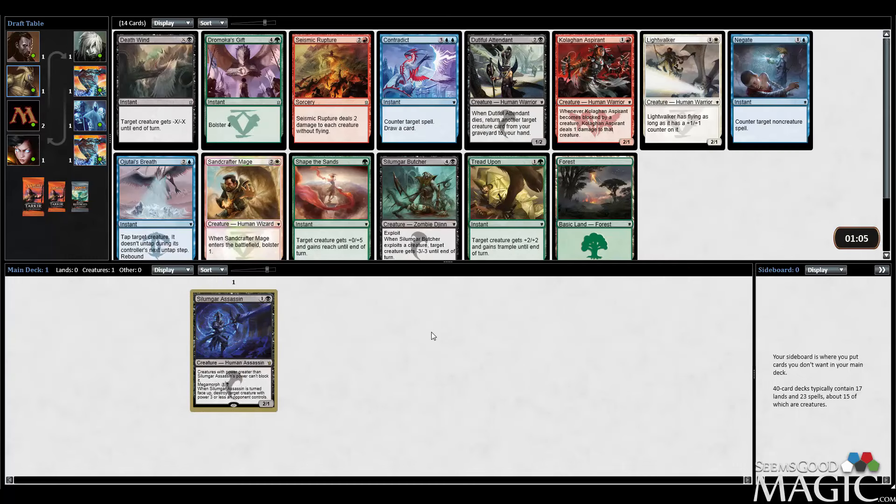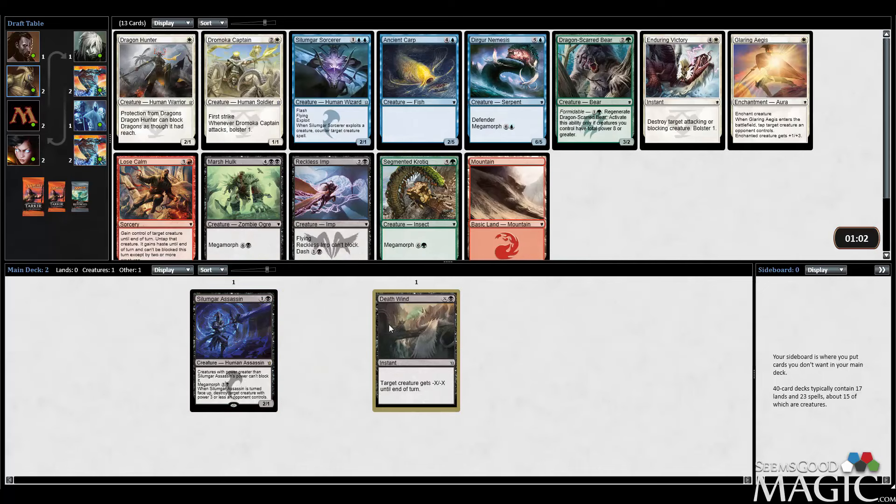Pretty easy follow-up pick. We're just going to slam this Deathwind, which is good removal. There's also a Silumgar Butcher and Dutiful Attendant in black. I like Seismic Rupture, I like Sandcrafter Mage, I love Choligan Aspirant as well. All of these cards are good, but Deathwind just seems like the obvious good pick.